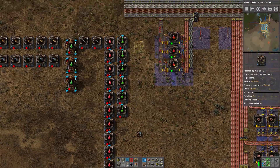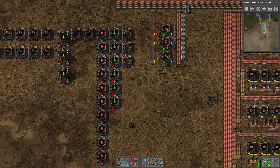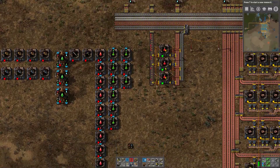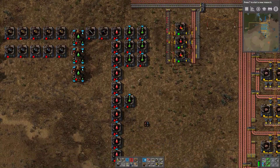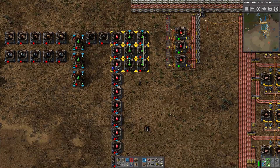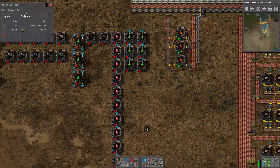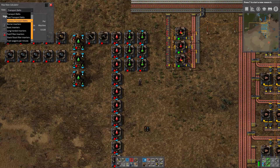So I want six green machines - that goes with three red machines. Let's do it with items per second.